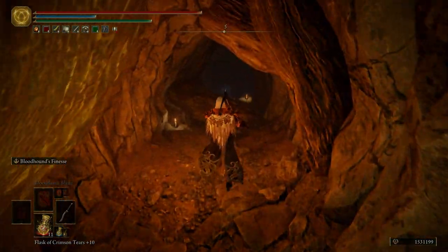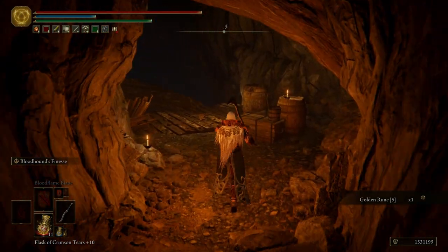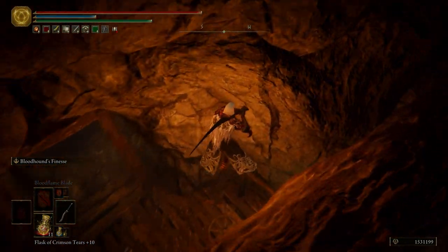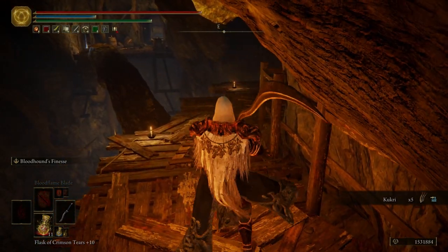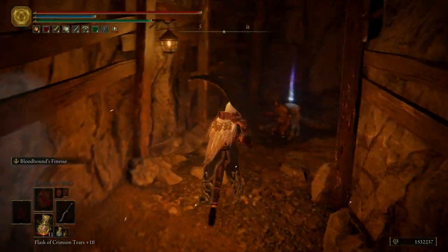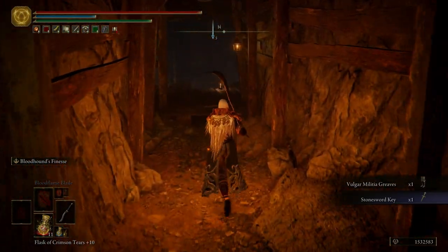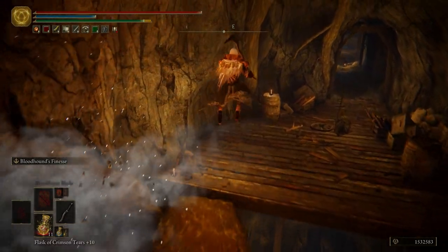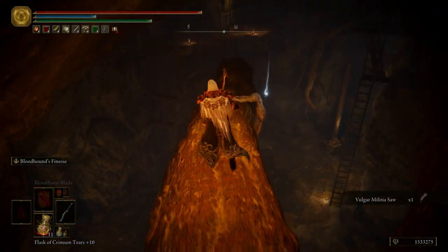Right over here, roll into this wall — it's an illusory wall. Same thing for right here. Like I said, we're going to have a ton of these illusory walls. What I like to do is hop onto this root over here, down to here, and take out these vulgar militiamen. I like to take these guys out first because when we get down below we're actually going to have to fight an Iron Virgin, and it makes it a little difficult when you have these vulgar militiamen trying to kill you at the same time.